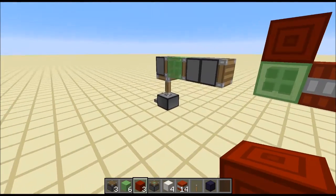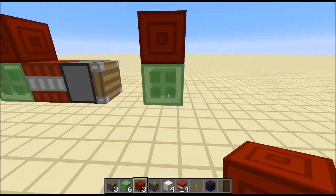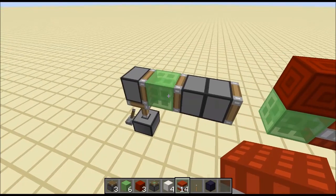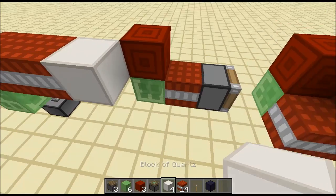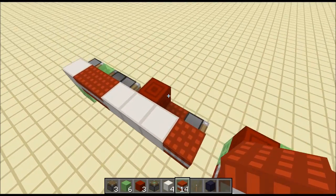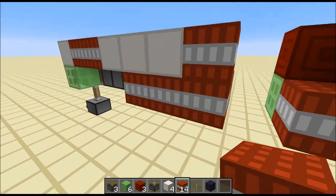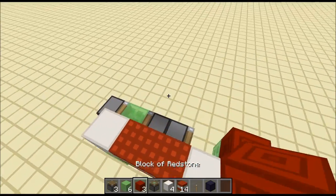More TNT — and by the way, the piston there is just to cause an update; you can also update it by hand or using flint and steel. Then we're going to add a massive amount of TNT here, a total of seven. Then we go up here, we can actually fit two TNT in there. Then more blocks and a TNT. We can put some TNT there, and more TNT there, and more TNT there.